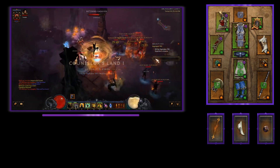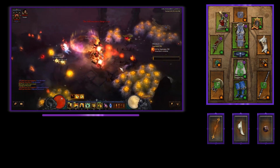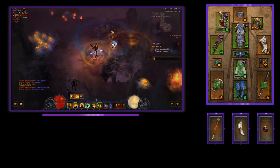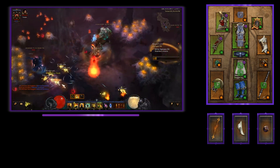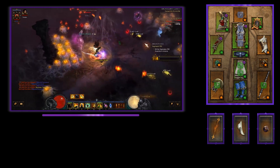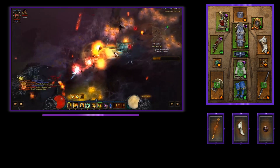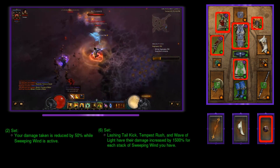One of these versions can transition quite nicely into a greater rift pushing build. One version is for Nephilim speed farming — gathering greater rift keystones as well as a plethora of Death's Breaths — and the other version will be great for leveling up low-level augment gems as well as farming legendaries as you speed through greater rifts. So let's jump right into it.